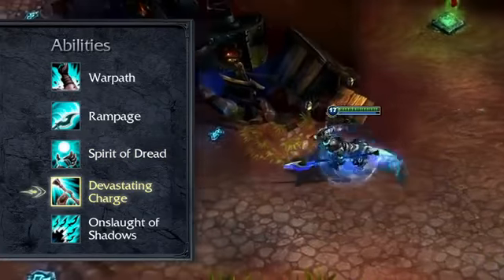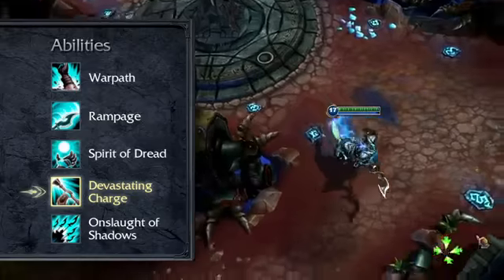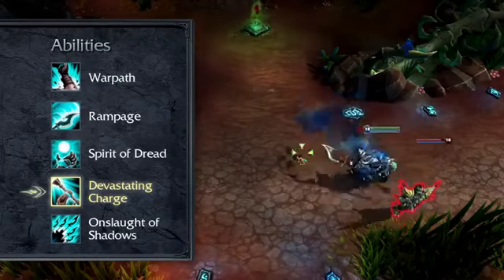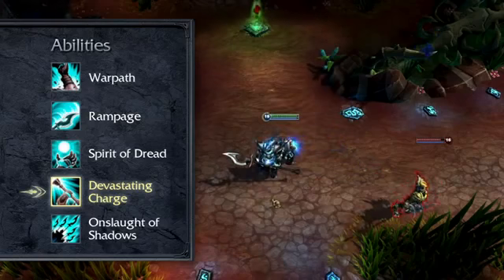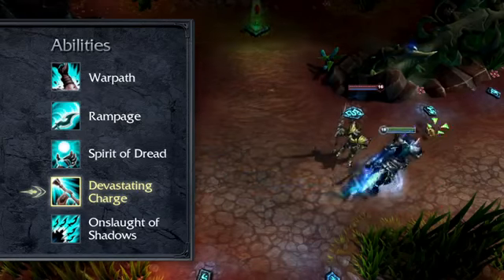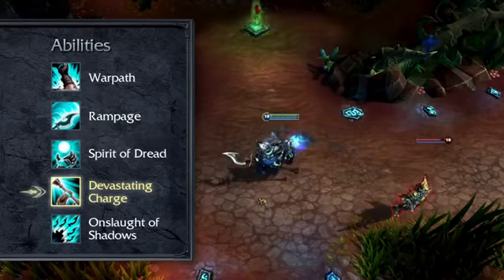Devastating Charge grants Hecarim steadily increasing movement speed for a few seconds. If Hecarim attacks an enemy during this time, he deals bonus damage and knocks back his target. Devastating Charge deals even more damage based on how far Hecarim has traveled during the effect. Because it's mostly a utility spell, take a rank of Devastating Charge early, but max it only by level 18.